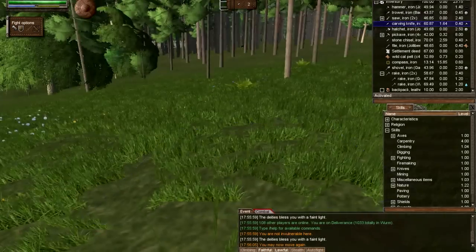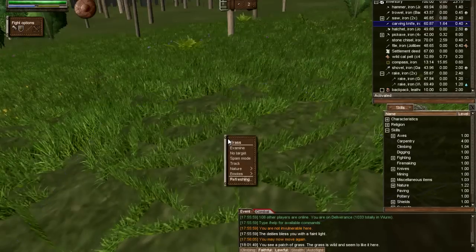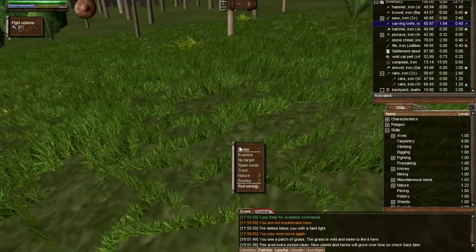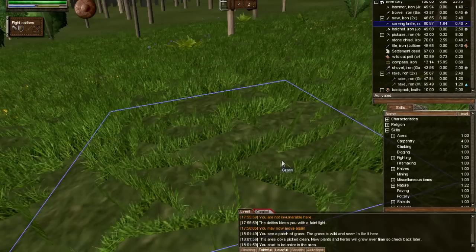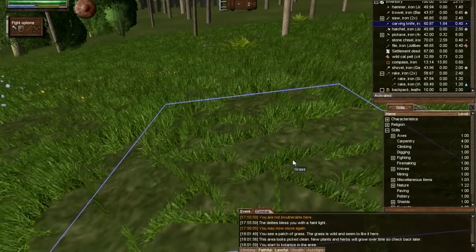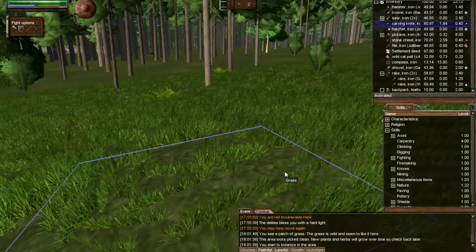But once you do find a grass area like this area right here where I'm on, right click the grass tile, go to Nature, Forage, and Botanize. You may get this notification that it's been picked clean, so you just gotta move on to the next tile and see if you can get lucky.